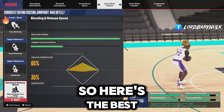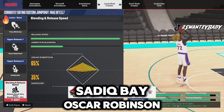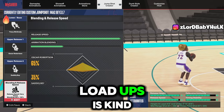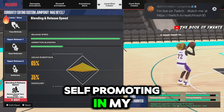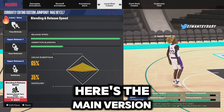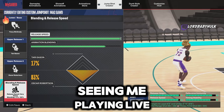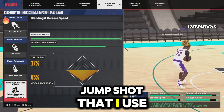Here's the best jump shot base in the game. This is a different version - Sadiq Bay, Oscar Robinson. You can shoot over everyone, shoot contested shots, very consistent. The load ups are kind of annoying but this is the jump shot I use. This is an alternate version - here's the main version I use. This is the version I actually use when y'all see me playing live.